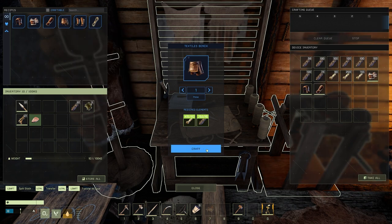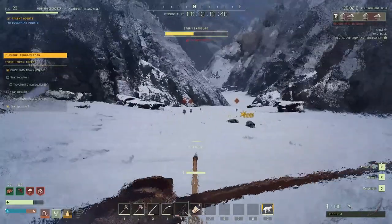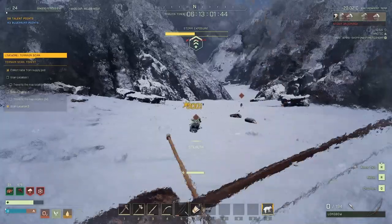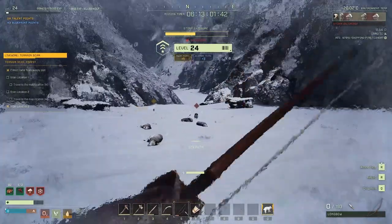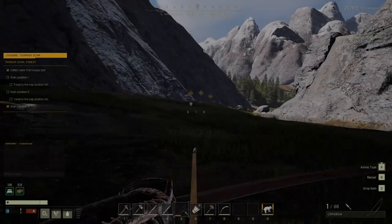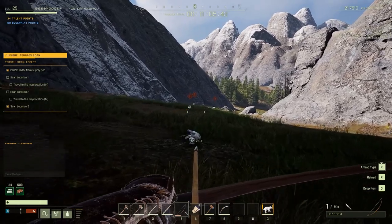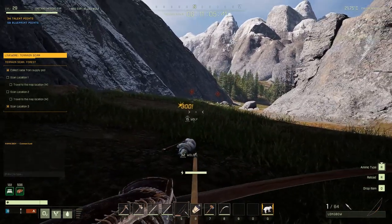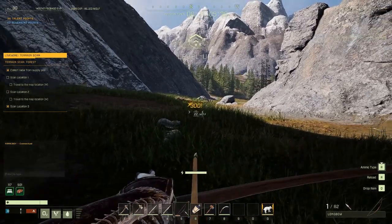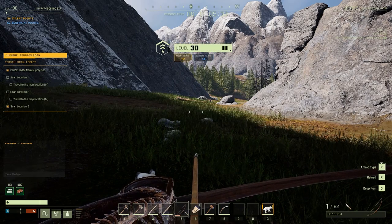Do this until you reach level 30. There are more than 30 levels, but the last building tier is unlocked at level 30, so you can level organically from there — but you can also keep doing this for the remaining levels if you want. And that is how to get from level 0 to 30 fast. Keep in mind this is not the only way of doing it — use the concept and apply it however works best for you. If you have any leveling tips or know a way to make this better, let us know in the comment section below.